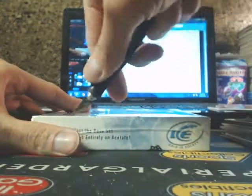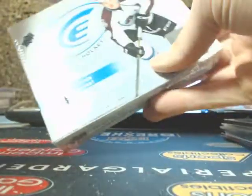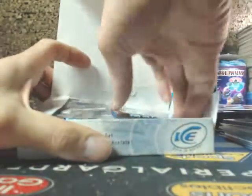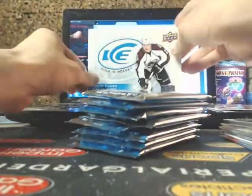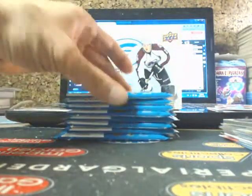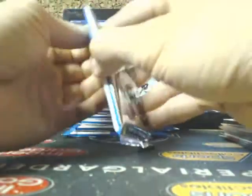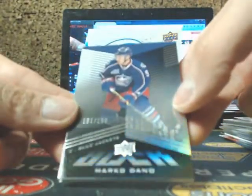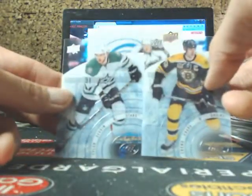On to our final box guys — cross our fingers for a patch auto or something. This was probably our least exciting case so far. We got Jagr, Marco Dano $1.99 for the Blue Jackets, and Zdeno Chara, and Tyler Sagan. Jordan Eberle, Ice Premieres of Jordan Bennington going to the Blues, Mike Smith.